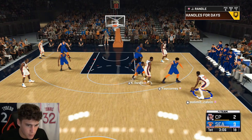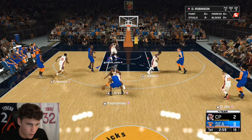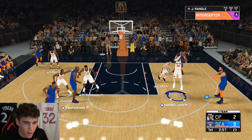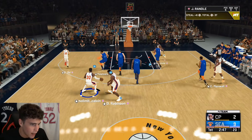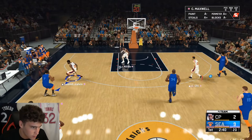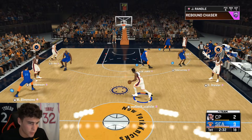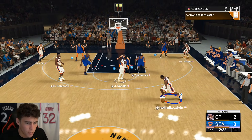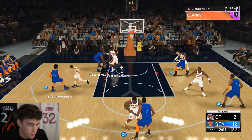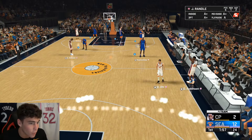Julius getting a steal — let me go crazy! This guy doesn't have his normal defensive settings, they're on auto because he's pinching pretty hard. Julius Randall has Hall of Fame Interceptor — that's just crazy right there. His behind the back is super nice even if his between the legs is mid. That's another steal for Julius Randall — you're fouling on the break but I don't think that can save you.